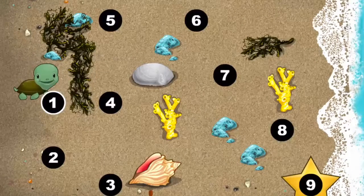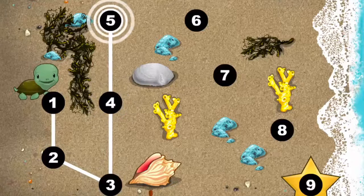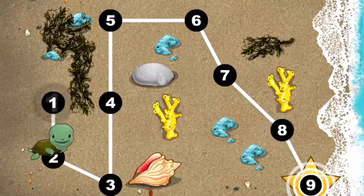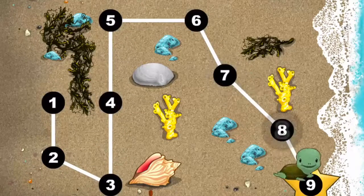This baby turtle needs to get to the sea! Connect the dots to show her the way! You're doing great! One, two, three, four, five, six, seven, eight, nine. Happy travels, baby turtle!